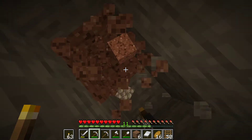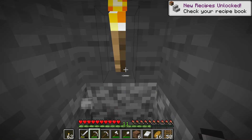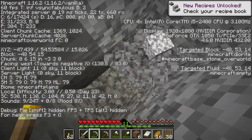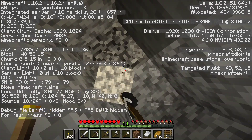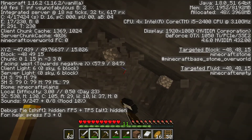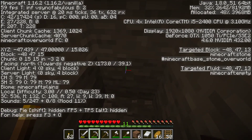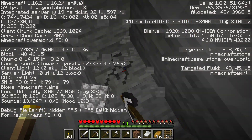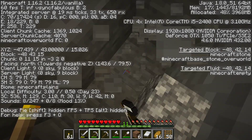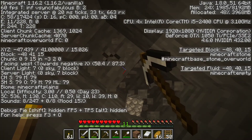What I generally do is turn on my F3 screen — you do this by pressing F3 on your keyboard. You can see in the middle of the left it says XYZ and there are three numbers: negative 47, 50, and 15. The number we're concerned with is the middle one. So what we want to do is mine down until we're at level 12, because level 12 is the best place to get diamonds.